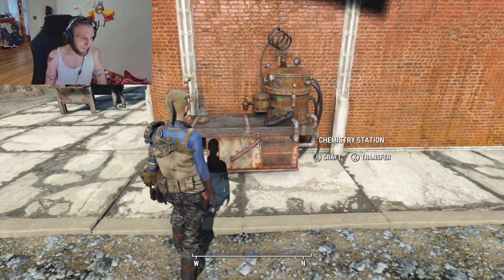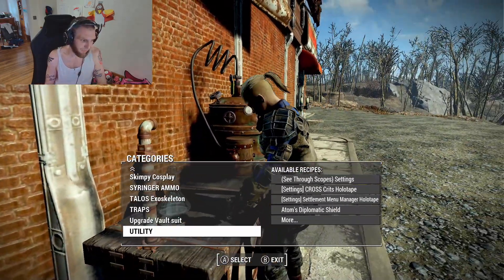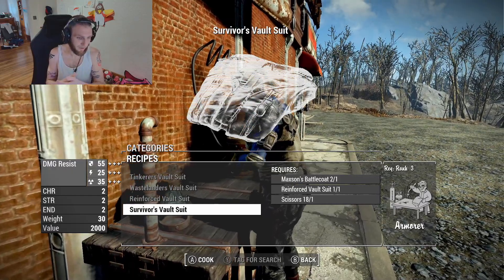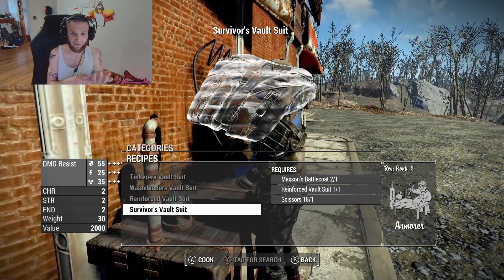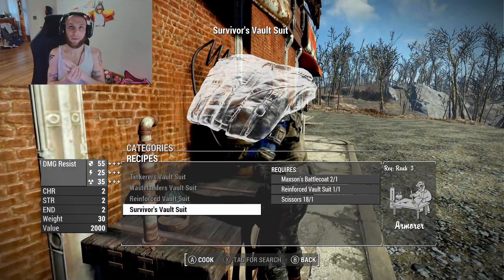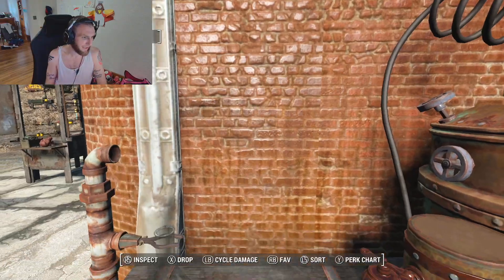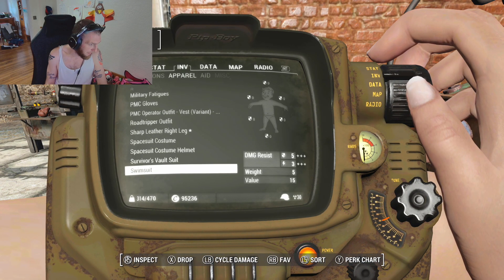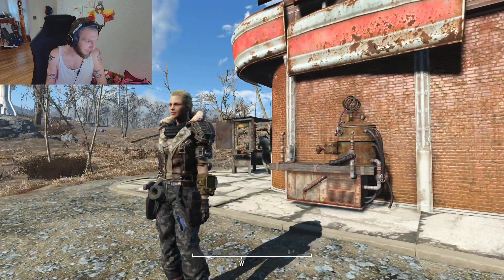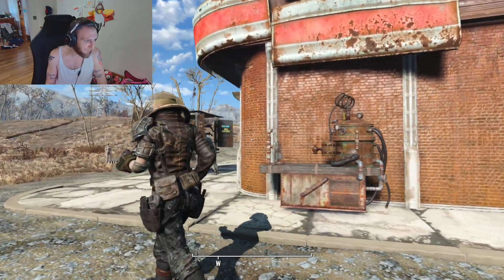Obviously I'm going through this quickly to show it off, but this would be over the course of the whole game. The next stage is the Survivor's Vault Suit, where you get plus two Charisma, plus two Strength, plus two Endurance, and you need Armorer rank three. As you can see listed right in front of you, you need Max's Battle Coat. You're not going to get that until you're pretty close to the end of the story. We craft the Survivor's Vault Suit — this is tier four, the highest tier. We now have Max's Battle Coat combined with everything else, with as minimal clipping as possible — this is the fully upgraded set.